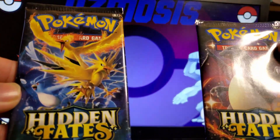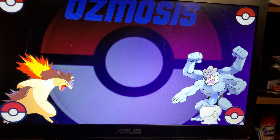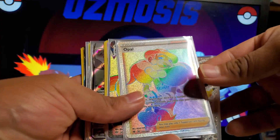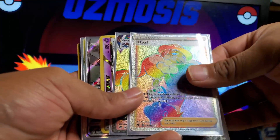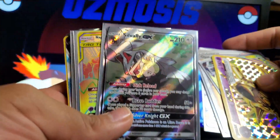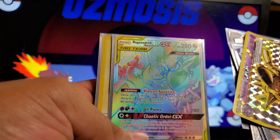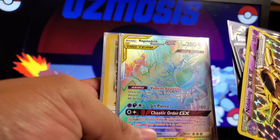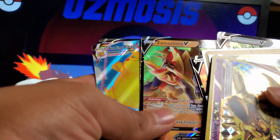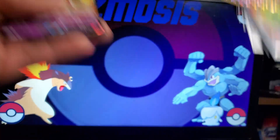Before we open the last two packs, I want to show you the hits we got today. We got the Reshiram from Celebrations, a Rainbow Rare Opal, Salamence V, Nidoking Break, a Rainbow Rare, Rocket Zapdos, Galarian Slowking, Grimmsnarl, Zamazenta V, Surfing Pikachu, another Rocket Zapdos, Flying Pikachu, and the Zacian V.